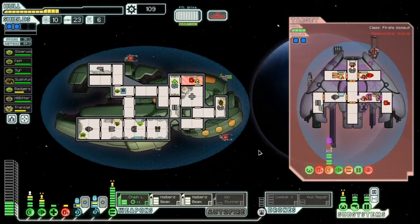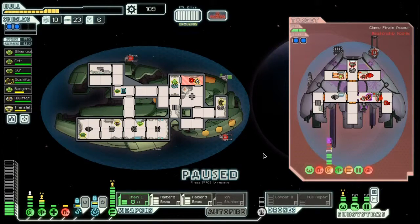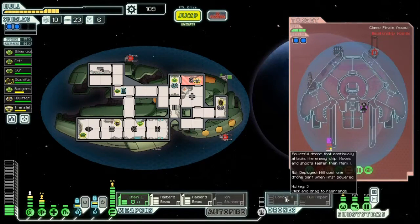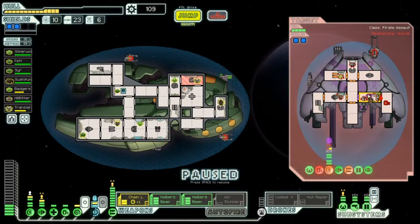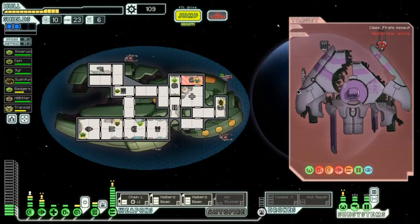Chain laser needs to wait. I really want to save my combat drone. I may have to use it. Okay, here we go — chain laser to the shields. Halberd beam to shields. There we go, all right — we're good, we're happy.